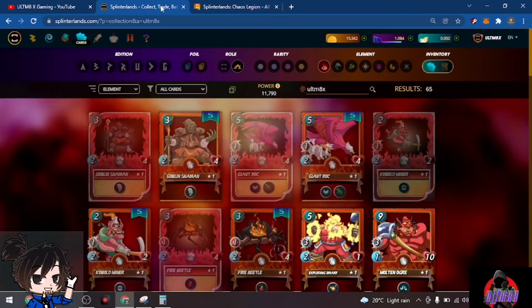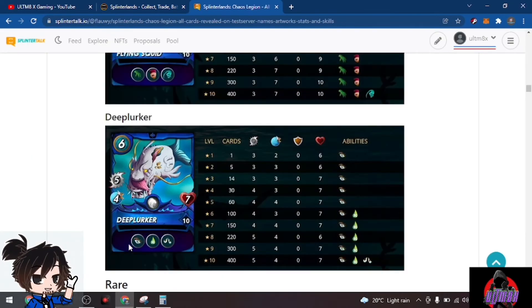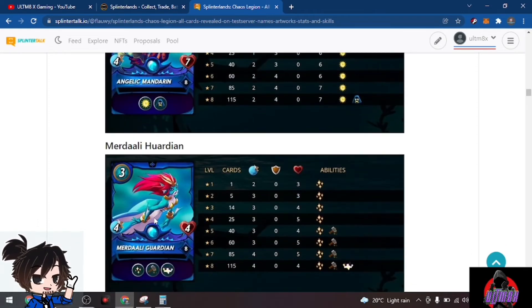We have Deep Lurker with five attack, four speed, and seven health. It has the Opportunity ability, which lets it attack any opponent at any position, plus Poison once it's at level six. We have the rare Angelic Mandarin with a shield at level four. We have Murderly Hordian — a healer for water at level one, plus it has Repair Shield and gains health when maxed out. A great boost for water.